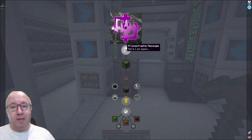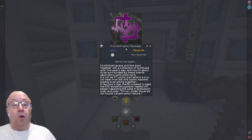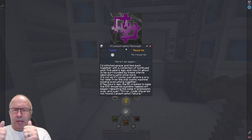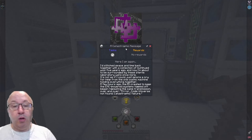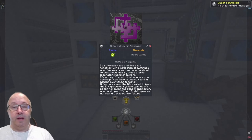A catastrophic message: here I am again. I'd stitched space and time back together with a collection of multi-hued wool five years ago, and now I'm about to be surrounded by these sterile laboratory walls once more. It's not as if I could just ignore a cry for help from the one cosmic machine holding everything together. A few hours ago, the AI created to keep the EMC power systems topped off began repeating the same transmission over and over — error code: universe not found. Catastrophic failure.